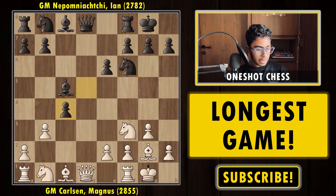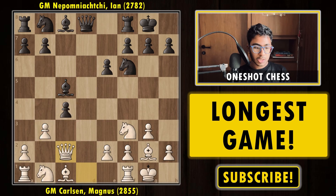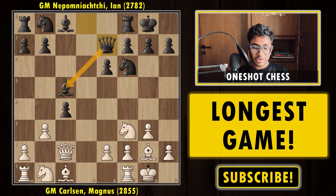After c4, Nepo simply captured the pawn on c4. One of the most common moves for beginners is to simply recapture the pawn back, but this is a bad move because white ends up with weak isolated pawns on c4 and a2, and black already has a pretty fine position. So what Magnus did was he first played queen to c2.